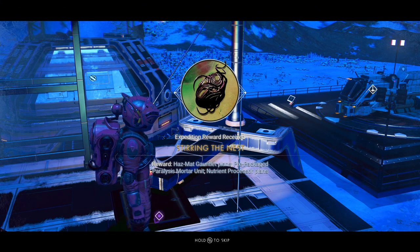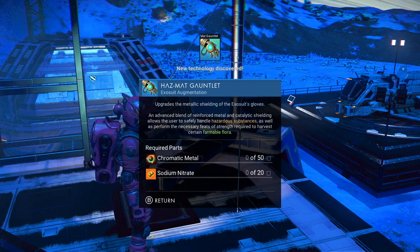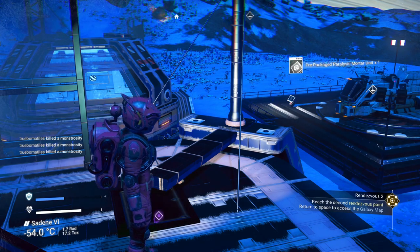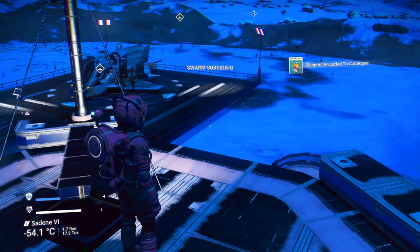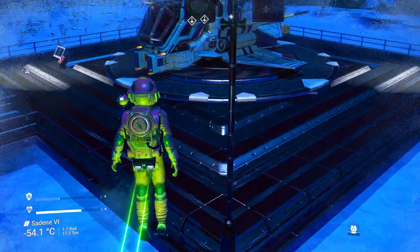Now we get the hazmat gauntlet, and there's a pre-packaged paralysis mortar unit, the nutrient processor, and the rebuilt wiring package — designed to allow easy installation of core technology. There's also a non-violent projectile weapon that launches projectiles impacting nearby targets with a burst of electrical energy, affecting both biological and electronic entities, charged with unstable plasma — which we've been selling. So I think I'll hold off on using it. Anyway, we've got another rendezvous point to go to. The swarm has subsided and I've stolen enough from it.